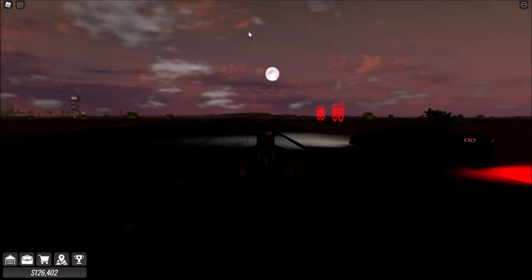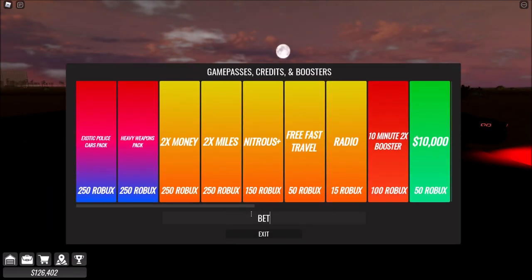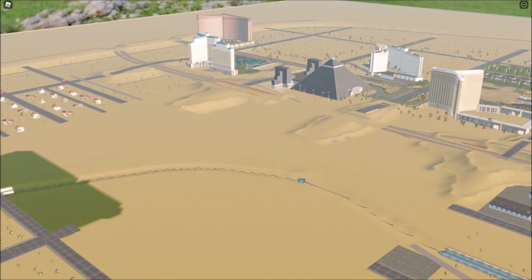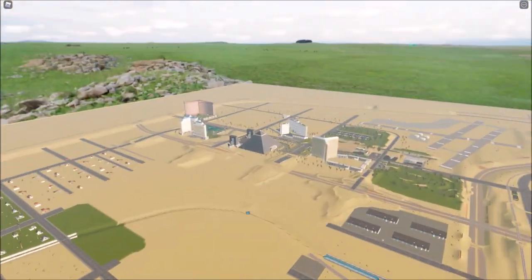One thing I want to show you before I end the video - they delayed this update so they made a code. You have to press on the shop and the code should be 'betadelay'. Code redeemed and you get 50,000. I hope this video helped showing you all the new things - it's just so nice to show.